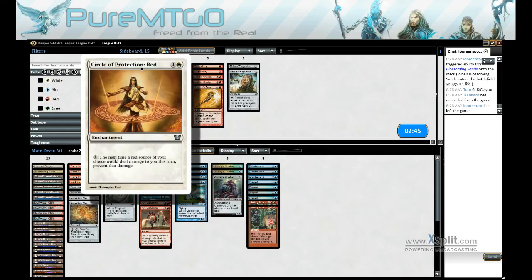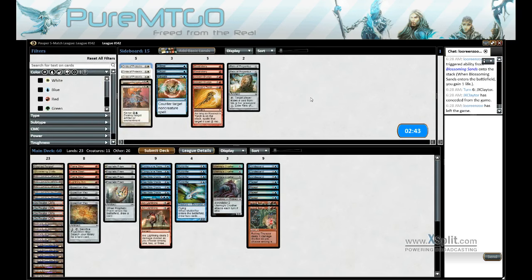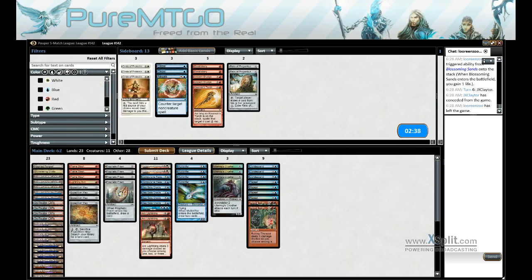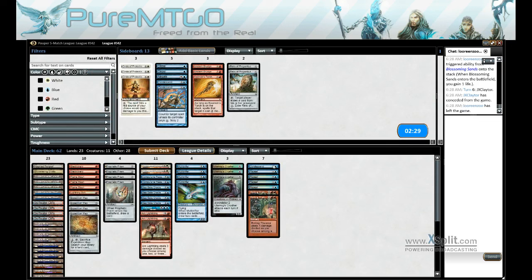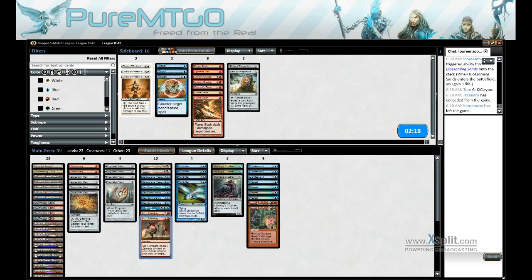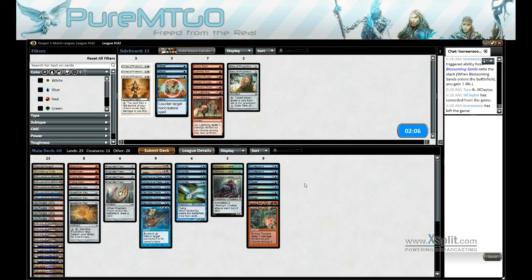We got Circle of Protection: Red, red, red — it doesn't seem to be very good. We got some removal for Enchantments and Electrickeries. Condescend doesn't seem that great in this matchup, but it seems a little bit better than Flame Slash and Lightning Bolts. Our Lightning can go — we're going to put a couple of Flame Slashes back in so we can deal with Aura Gnarlid, the weird cat or weird dog-looking thing.